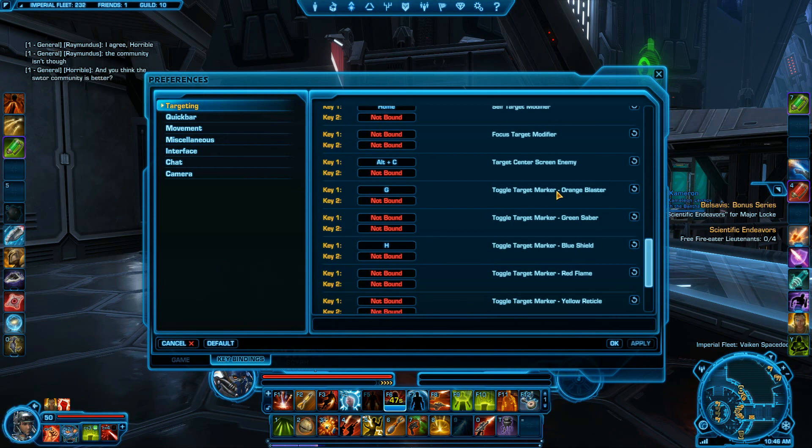I'll show a quick demonstration of that, just marking targets with those hotkeys. It's a lot faster than having to right-click and go up to selecting the target and doing that — it's a lot easier and works way faster. You can do this in pug groups, get those healers marked, and hopefully your teammates will actually pay attention and target them. I just wanted to show you guys this quick guide on how to keybind your targeting markers, and I will talk to you guys later.